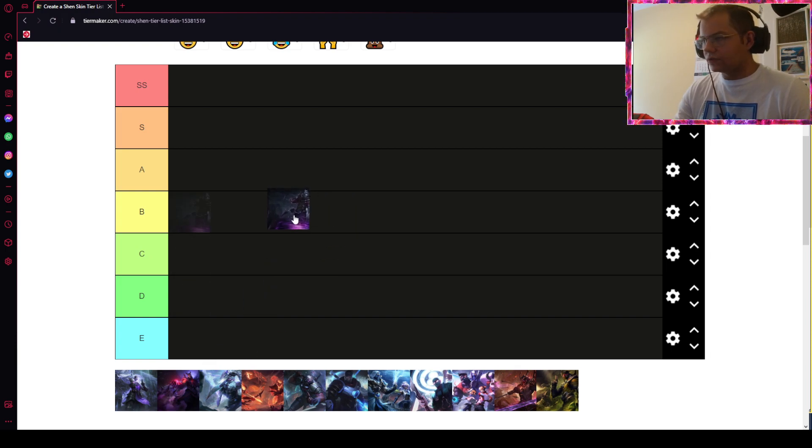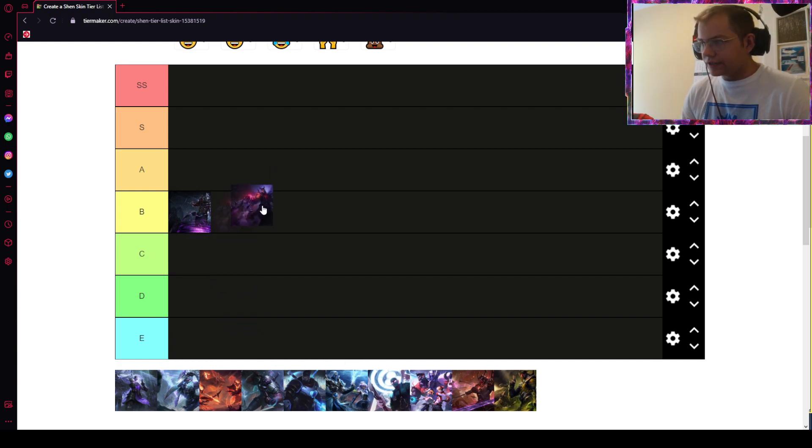As usual, I'll start with the classic skin. He got a little rework, so I'm putting him in B tier — nice skill animations, I like the purple skill effects. That's the classic skin, B tier for most occasions. Now let's start with the cheaper skins.